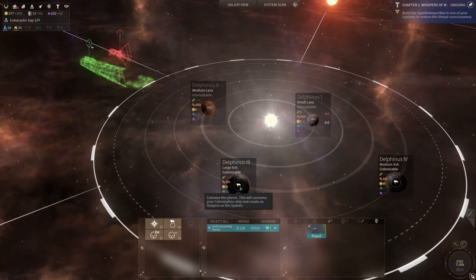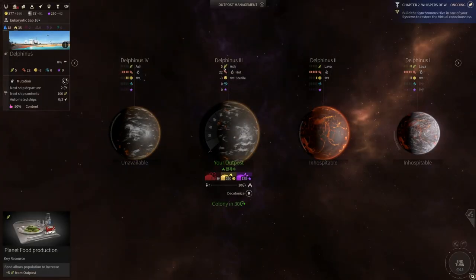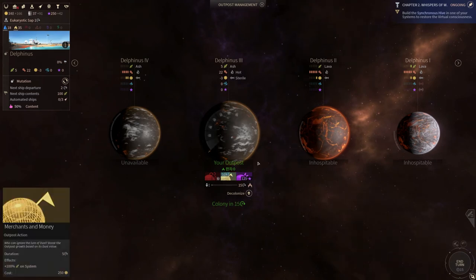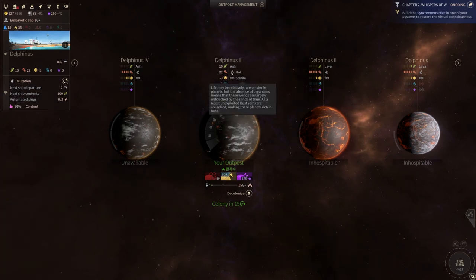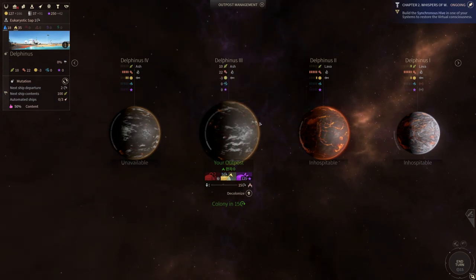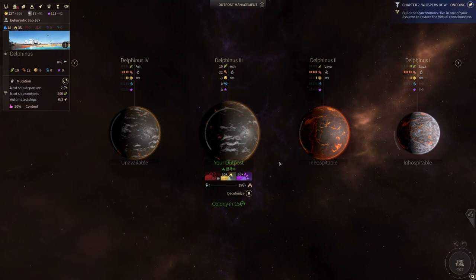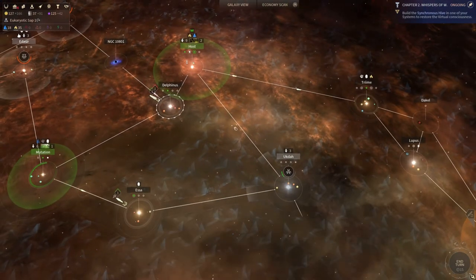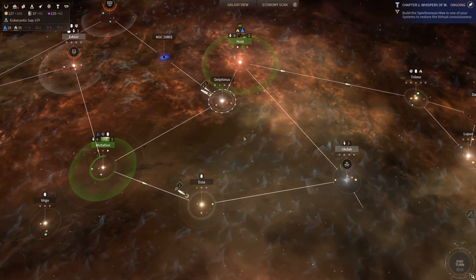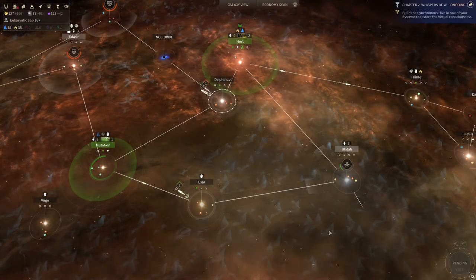Let's colonize the large ash planet — wait a second, it doesn't actually have any food. I could have sworn that it does have some food. Oh well, my mistake. Maybe they nerfed it at some point in the past. It's strange, because I could have sworn ash planets give you a bonus to food. Maybe it was a balance change — I could have sworn ashes give you one point of food. Anyway, let's go ahead and end the turn for the time being.